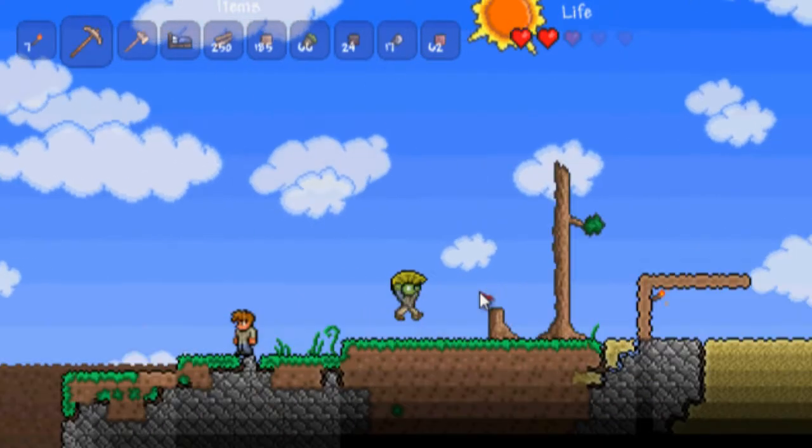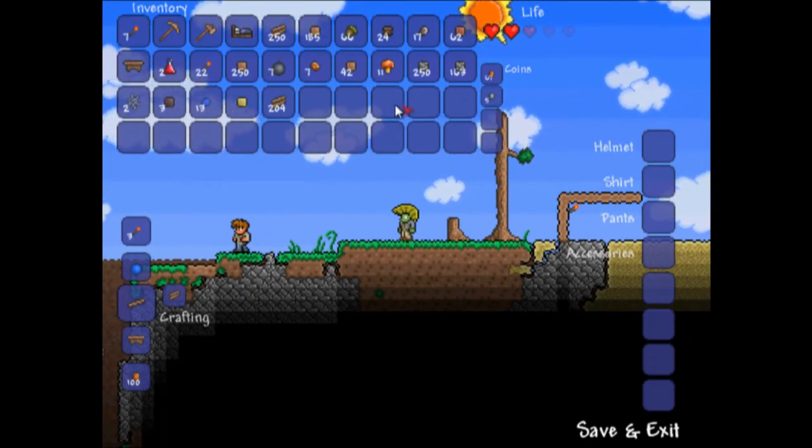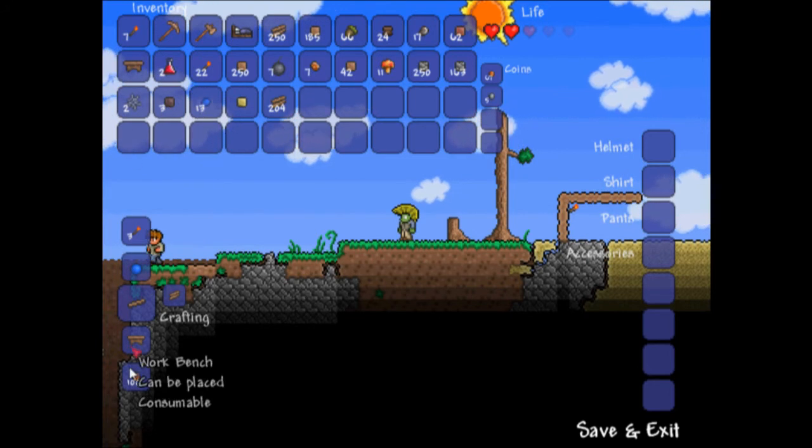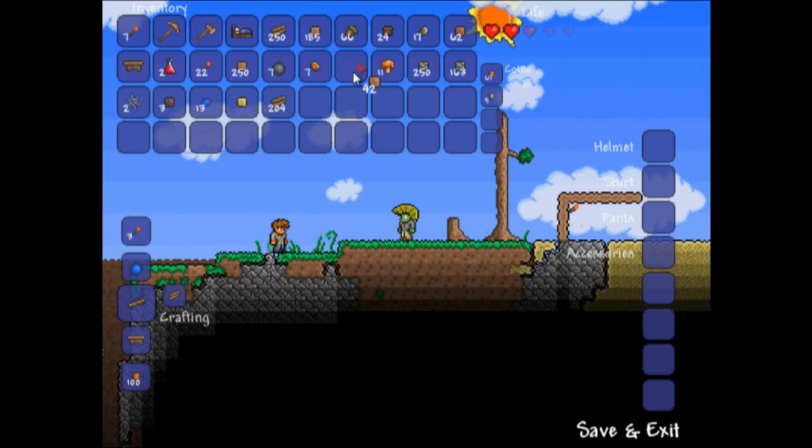Now that you got all this shit, you gotta learn what to do with it! Press the escape button to open up your inventory! Up at the top there, that's still your Quake Bar! Underneath that, that's your extra inventory! Over on the left, that's your crafting interface and over on the right, that's your accessory and armor! Move stuff around by clicking and dragging!